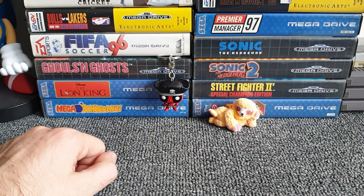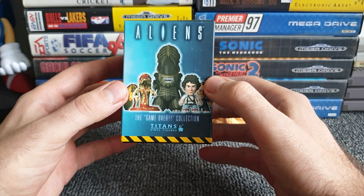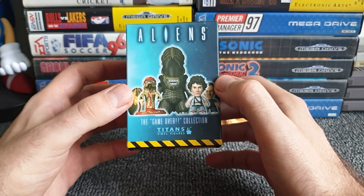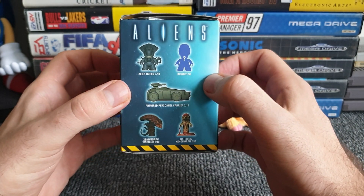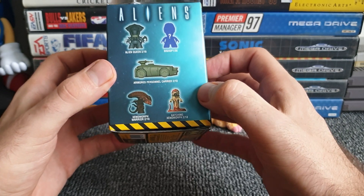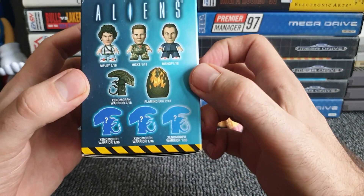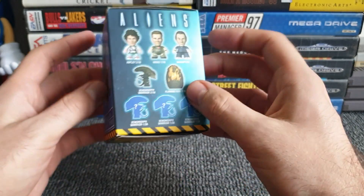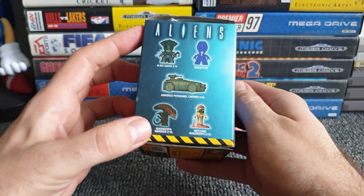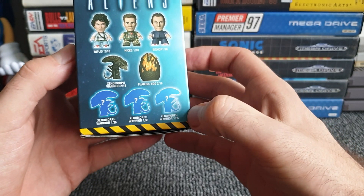Let's have one more shuffle — I'll go for a box this time. And we have — upside down — Aliens: The Game Over Collection Titans vinyl figures! Not Funko for a change. There's the one we want straight away: alien queen, a mystery Bishop — and I don't mean someone of the church — armored personal carrier, a hatching xenomorph, a xenomorph warrior. We want a xenomorph; the alien queen will do, but we don't want Ripley, we don't want Hicks, we don't want Bishop, and we certainly don't want a egg. There's also a xenomorph warrior in a different color — three mystery blue ones at one in 36 chances.